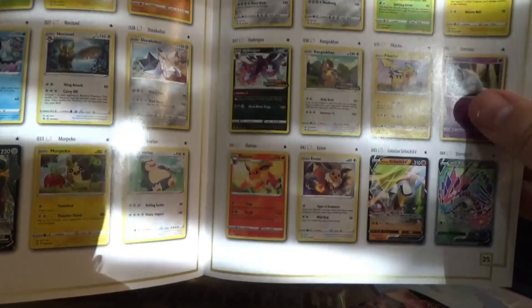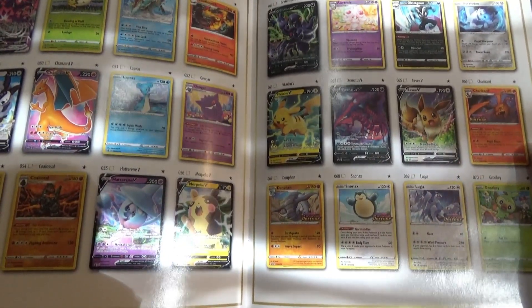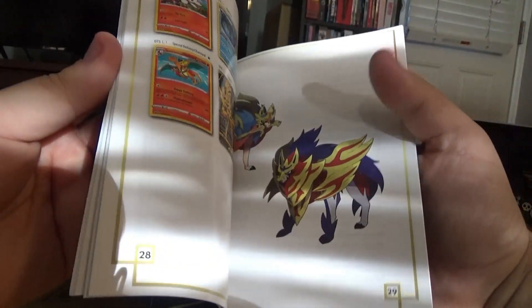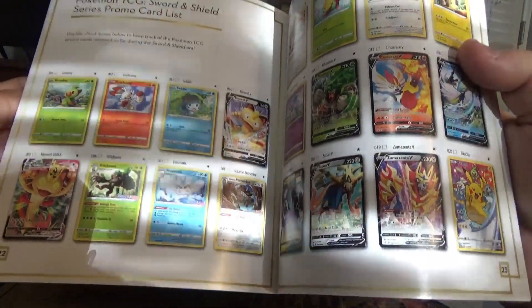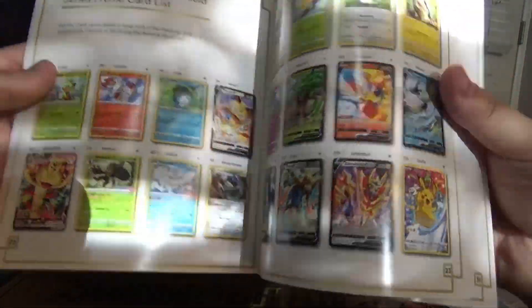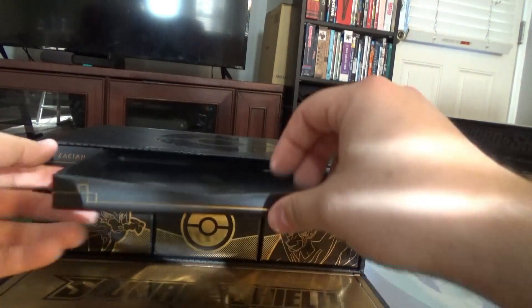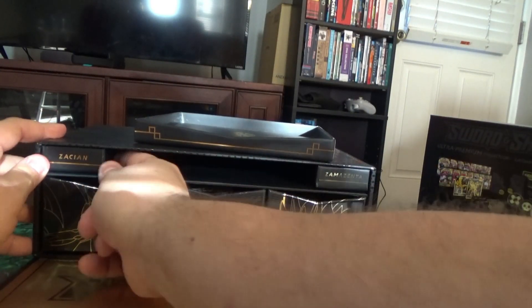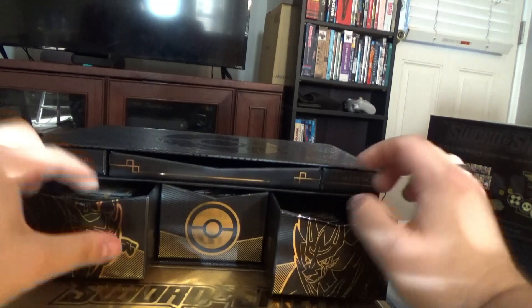Why are all these stars? Where's the basics? Is it showing everything is a star Pokémon? Is this specifically only found in this box? Wow — Special Delivery Pikachu and Special Delivery Charizard, that's probably worth a pretty penny. Oh, promo cards released so far in the Sword and Shield era — these are all promo cards. But it looks pretty, so that can go back.